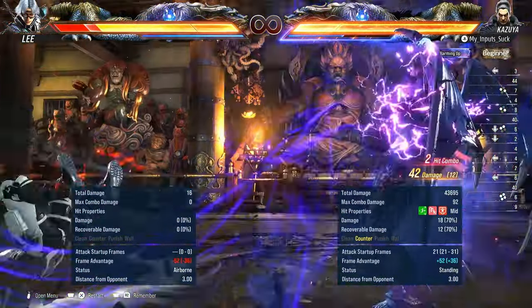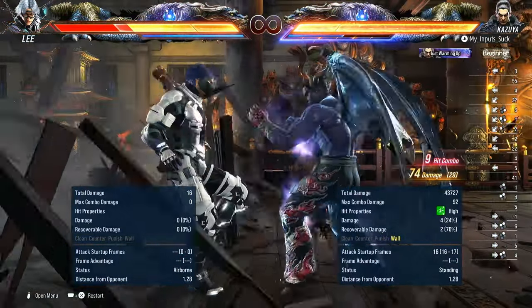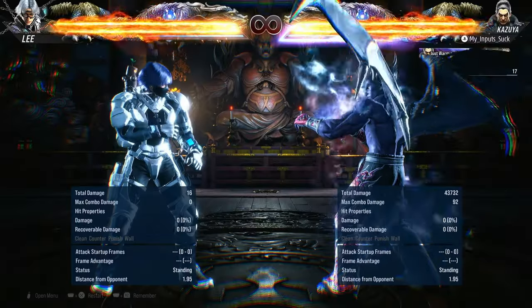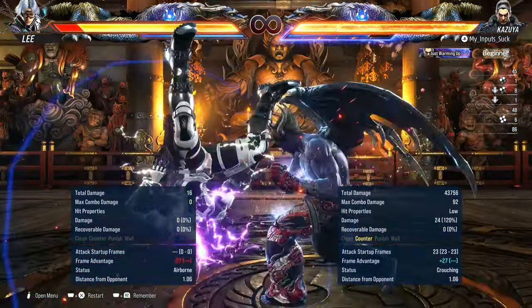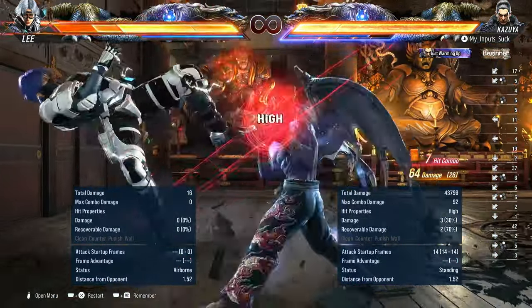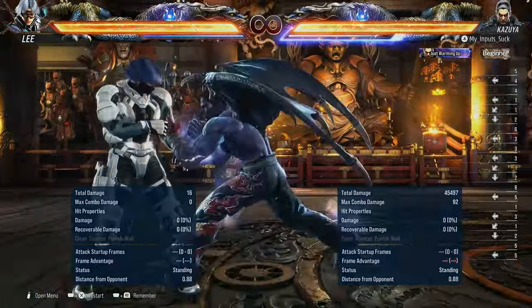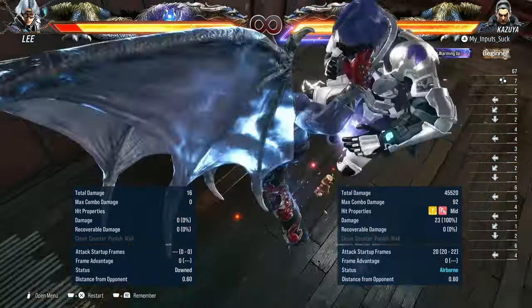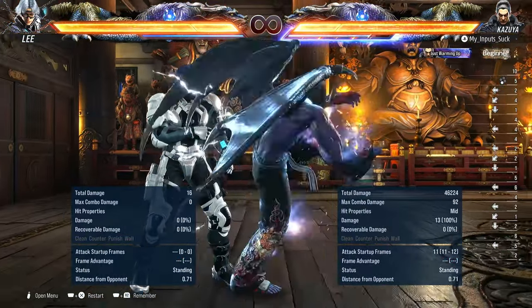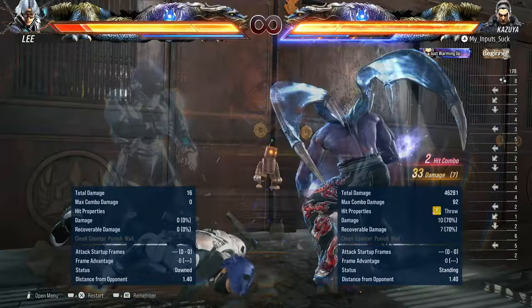We can now do Devil Roar as a while-standing move, which gives us a fancy-looking combo when you do counter hit down 1+2. But damage-wise, it doesn't really seem much different from a normal combo — at least not yet. Maybe there's an optimal combo. Unfortunately, even though we have Devil Roar as a while-standing move, we can't wavedash into it the same way we wavedash cancel into all our other while-standing moves, which kinda sucks.